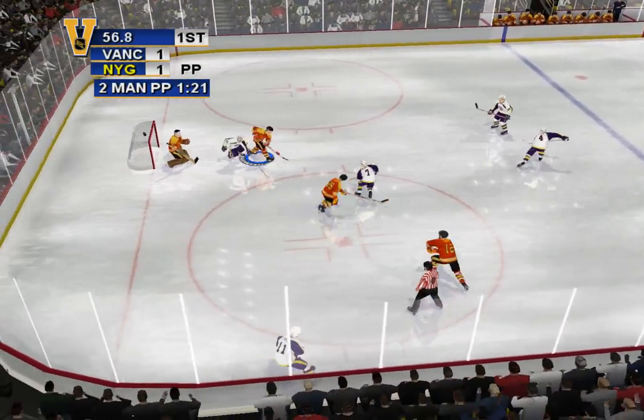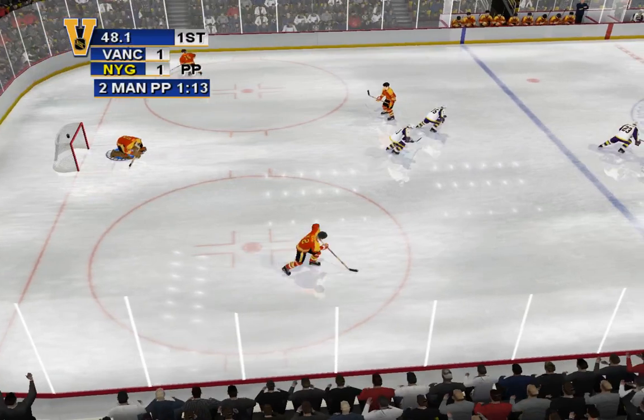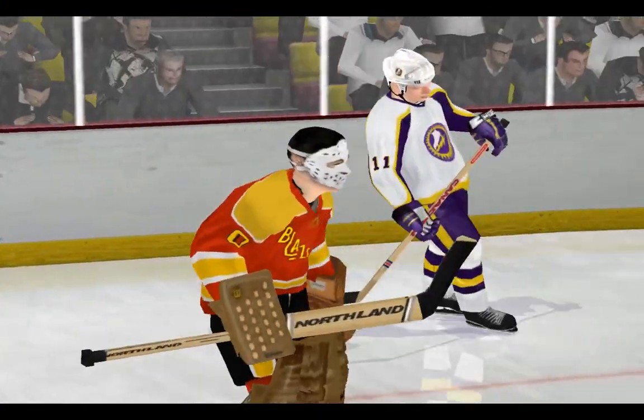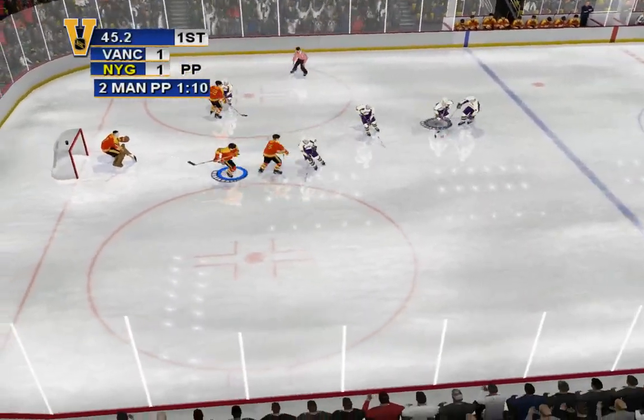Bobby won the face-off, shoots quickly! He jumps on the loose puck — knocked him into the middle of next week. Some players have a target icon beside their names; these guys are snipers. They have a quick, accurate wrist shot. Try to get these guys the puck in front of the goal.